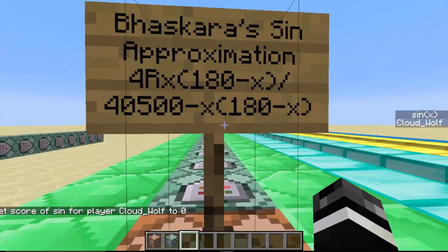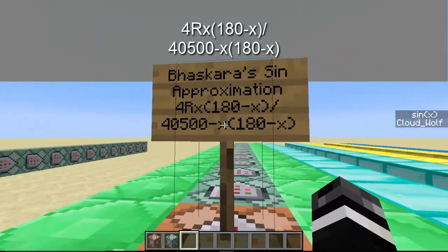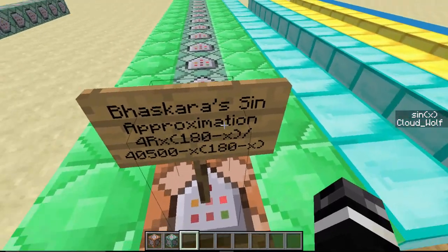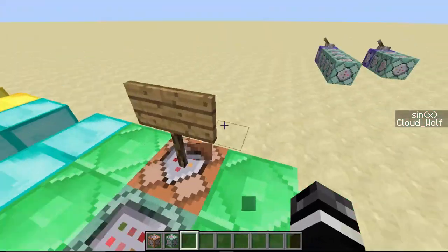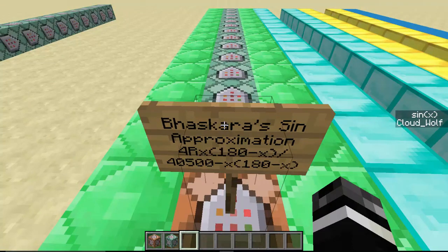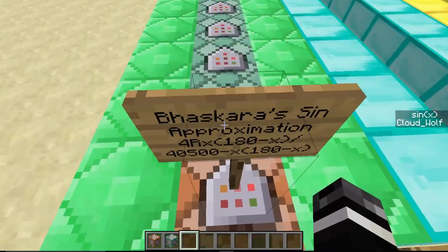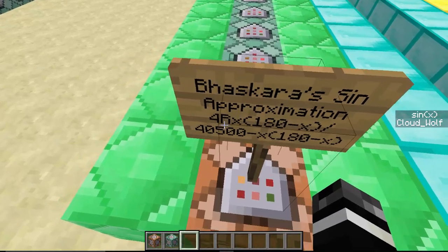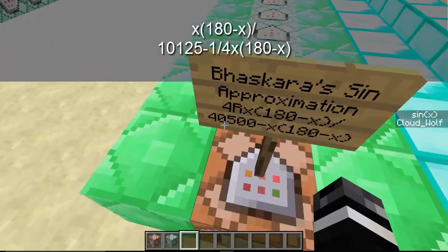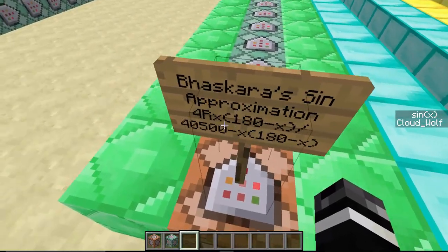Now we're getting into the longer part. The equation I used is Bhaskara's: 4Rx times (180 minus x), divided by 40,500 minus x times (180 minus x). It sounds a little complicated but it's just basic multiplication. The R is your radius — I set R to 1. If you want to add an R, you'd just multiply your answer by whatever radius you want afterward. The Minecraft version does 10,000 times x times (180 minus x) on top, divided by 1,012,500 minus 25 times x times (180 minus x) on the bottom. I'm multiplying the top by 10,000 and scaling the bottom accordingly so there's a difference of 1,000, meaning the top gives you three digits of precision.